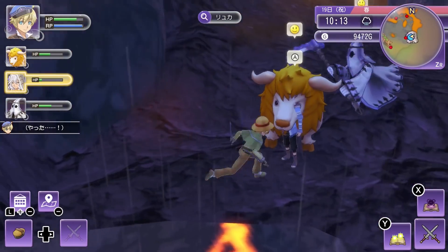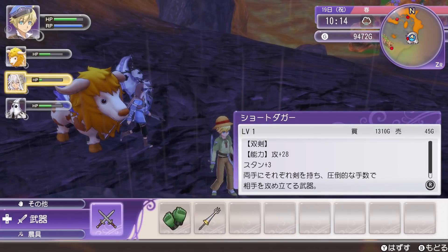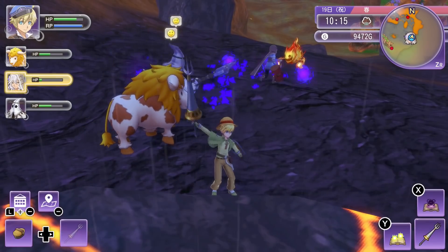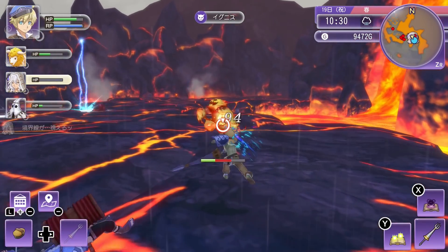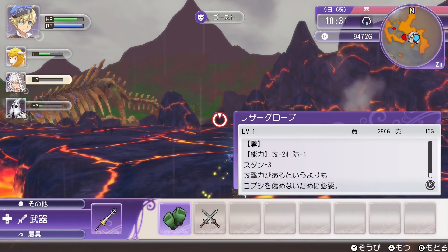I just got a new weapon - I got a spear, I think it's my first one. So maybe we can give that a try. 43 attack - that's not too bad. The range is good but it's of course not as fast as my drill blades. You know what, I think I'm gonna stick to my drill blades.